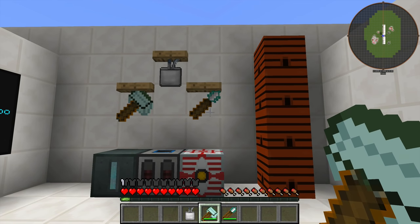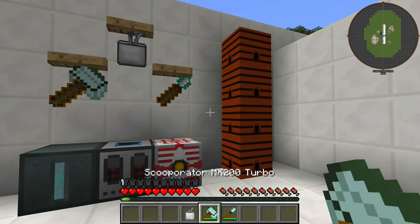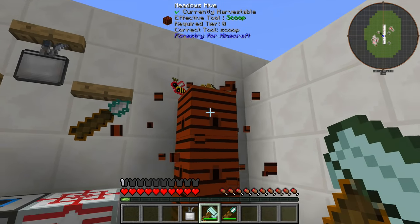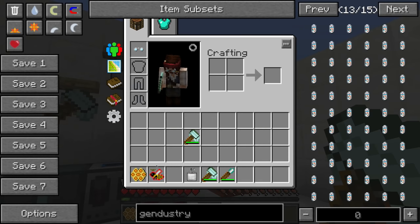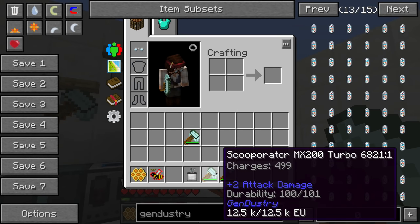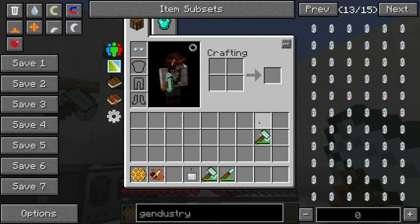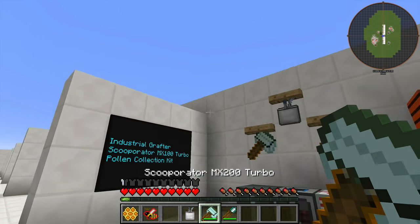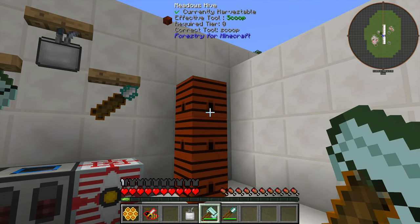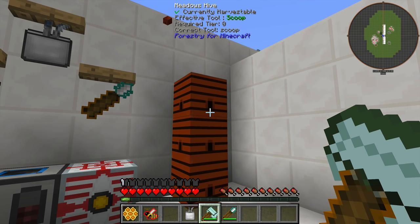The Scooperator is probably the most important one since that's what everyone will be using. You can just hit stuff, break things, and get your bees — it has 499 charges left after one use, so 500 scoops per charge cycle. Instead of making 100 scoops and going out into the wild, you only have to make one Scooperator.